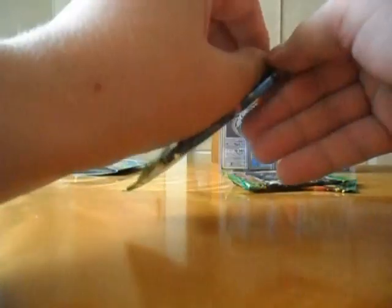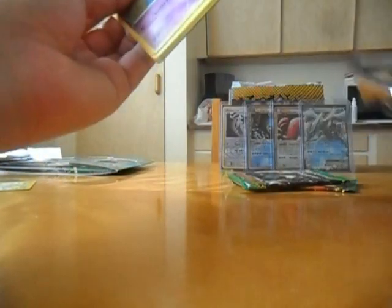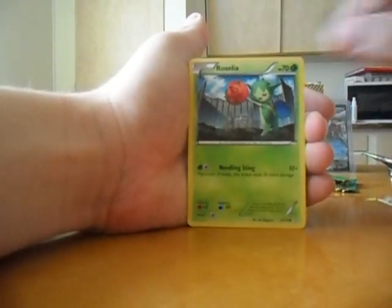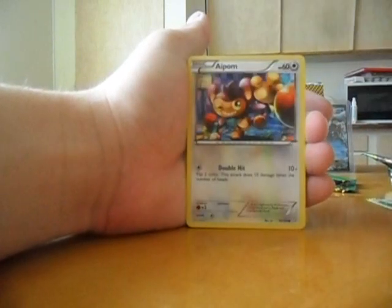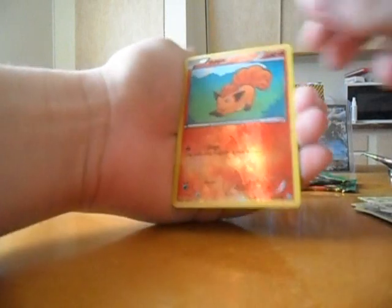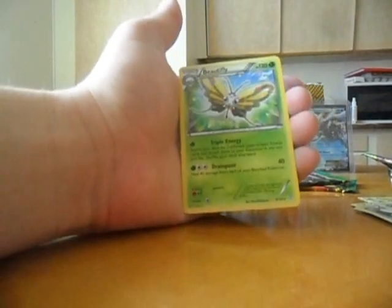So let's start with the Red Pack. Drifloon, Roselia, Magmar, Fungus, Apon, Float Cell, Cilio, Laran, reverse is nice — Volpix. And the rare is... Beautifly.